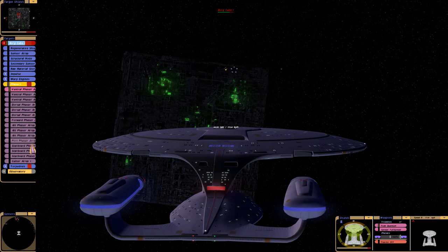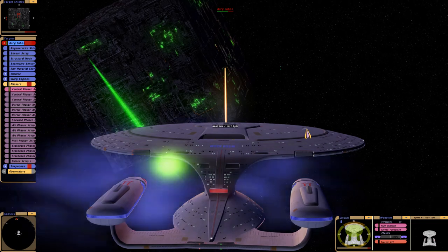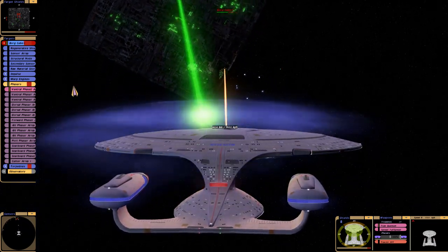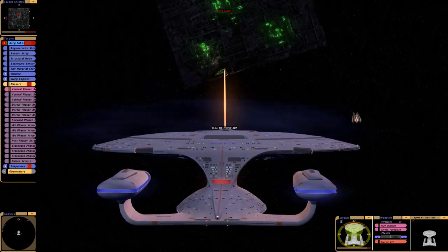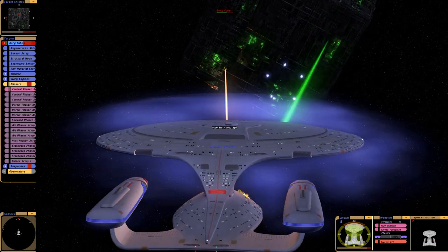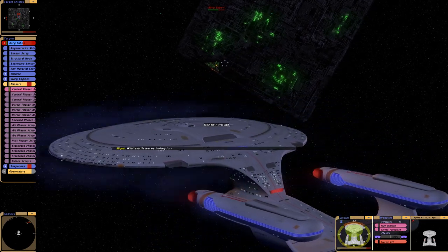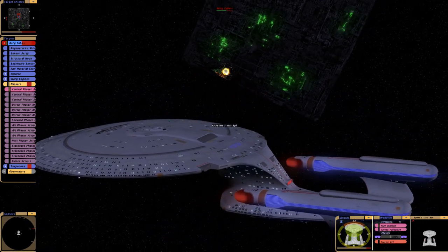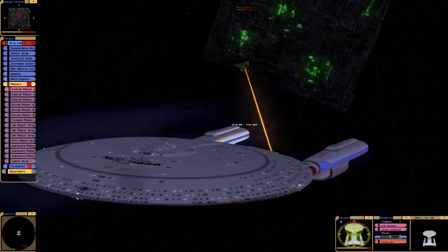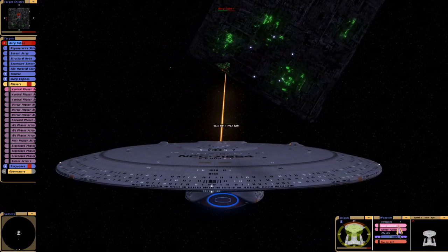It looks like they're following us — this is their forward quarter. I can't believe we might actually win. Their structural integrity is at about 65% so far, but we need to come about and fire the aft torpedoes. We've run out of torpedoes on the forward side. Let's switch to photons.